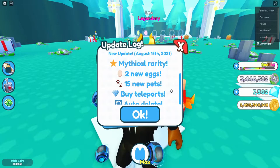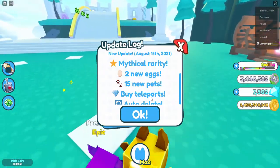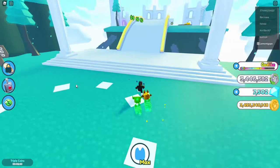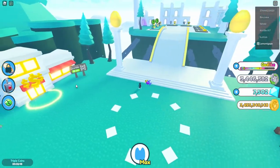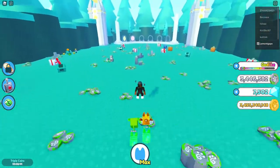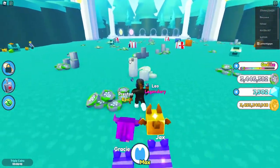You can buy teleport and you can also auto delete, which lets you automatically delete pets you don't want. Before we check out the eggs, let's go check out the two new islands and see the prices of the portals.